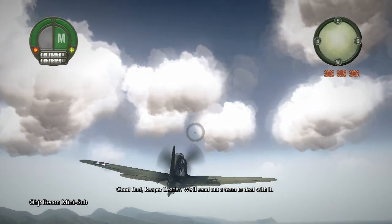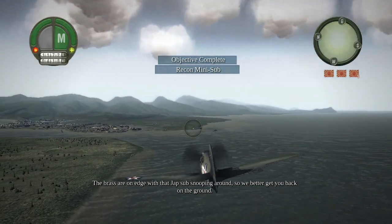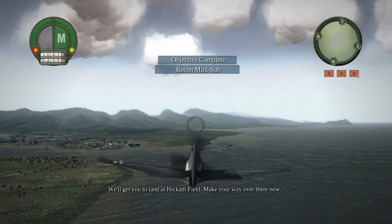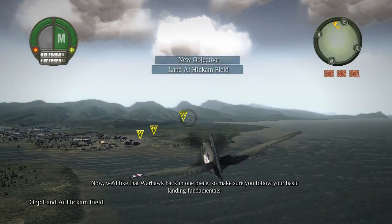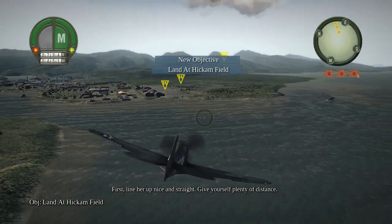Good find, Reaper Leader. We'll send out a team to deal with it. Brass are on edge with that Japanese sub sniffing around, so we better get you back on the ground. We'll get you to land at Hickam Field. Make your way over there now. We'd like that Warhawk back in one piece, so make sure you follow your basic landing fundamentals. First, line her up nice and straight. Give yourself plenty of distance.